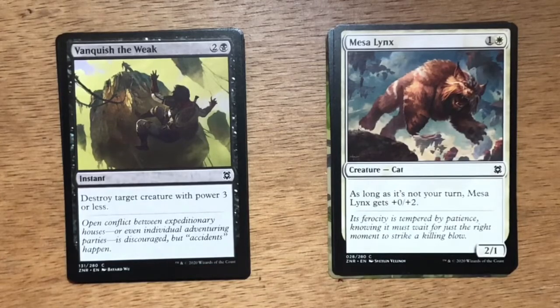Vanquish the Weak. Three mana, two and a black. Instant. Destroy target creature with power three or less. Pretty handy black removal spell that's going to take care of threats early on in the game.